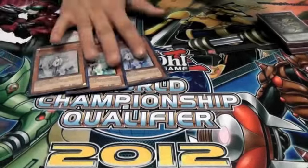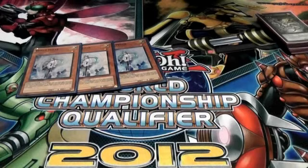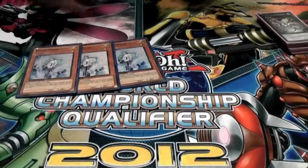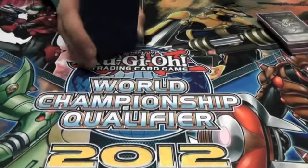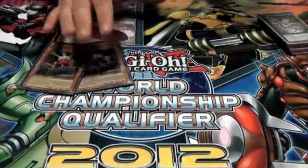For hand traps, we run three Effect Veiler. I don't run Maxx C — I thought about putting it in here, but Effect Veiler is just a little more effective right now. Being able to stop their effect as opposed to hoping you draw into your out is a lot better in my opinion. Plus it's a light target and a tuner so you can do a lot of shenanigans with it. I might change it to two Veiler, two Maxx C depending on how the format shapes up, but this is the current build.